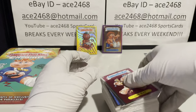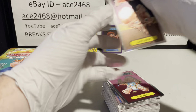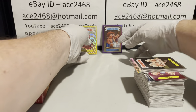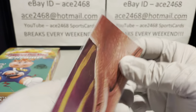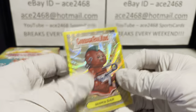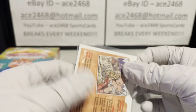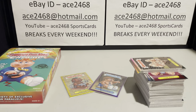So here are the base cards and eight refractors. The two hits: the first was a yellow wave refractor, Diaper Dan number 183, serial numbered 203 out of 275. The second hit was a purple Repaired Rex number 174B, serial numbered 80 out of 250. Thanks so much for following along — that was box 52. Join me tomorrow for box 53, see you then!